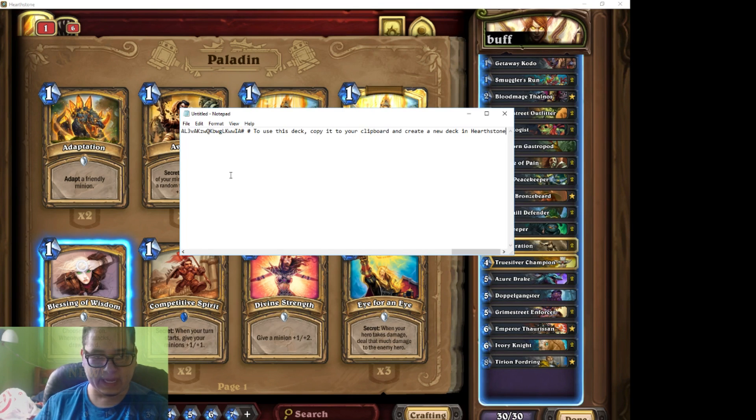Right click, hit paste, and you'll get this huge string line of things that's telling you what cards are in it. You don't need all that junk. So to get that, all you have to do is scroll over to where you see the number sign ends and begins. You'll see right there is the number sign.